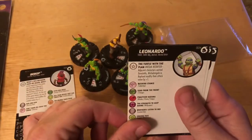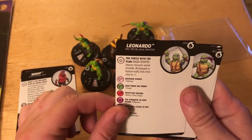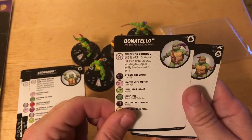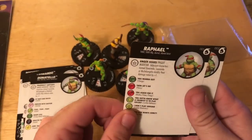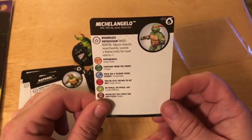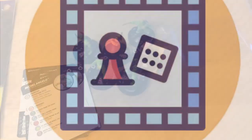The traits for Leonardo are 'Turtle With a Plan' — a unique modifier where adjacent characters named Donatello, Michelangelo, and Raphael modify their attack value by plus one. Donatello has 'Prudently Cautious' — adjacent characters named Leonardo, Michelangelo, and Raphael modify their defense value by plus one. Raphael has 'Anger Issues' — adjacent characters named Donatello, Leonardo, and Michelangelo modify their damage by plus one. Michelangelo has 'Boundless Enthusiasm' — adjacent characters Donatello, Leonardo, and Raphael modify their speed by plus one.